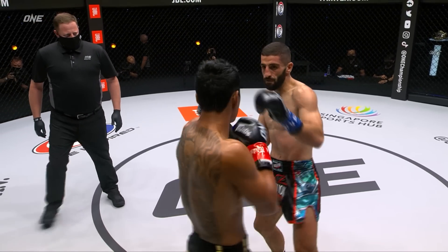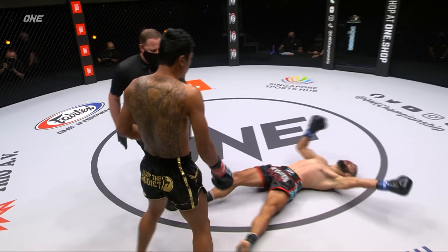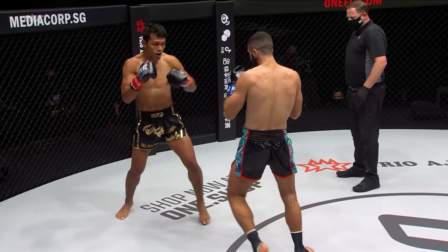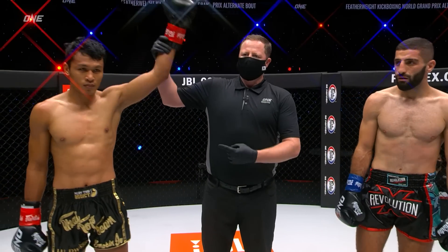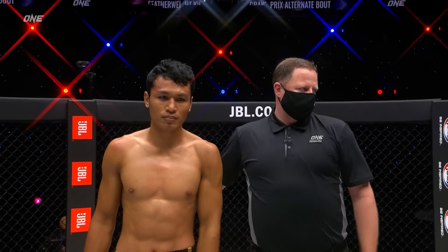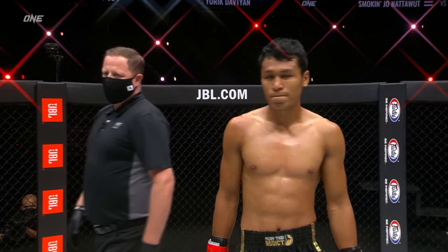Look at him coming in — bingo! Touched it once, hit him on the chin. Checked it moving backwards but they're coming over the top. Look how low D'Altian's left hand was — he was wide open for it. A cardinal mistake there from the Armenian, his hand's around his waist. Smokin' Joe Nertawa! He is now the alternate for the World Featherweight Kickboxing Grand Prix.